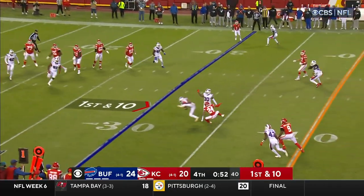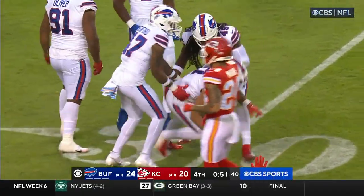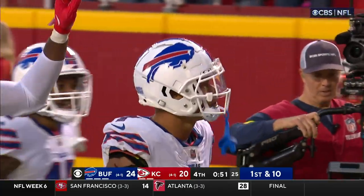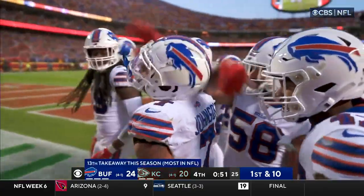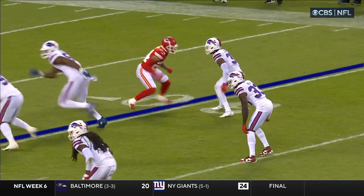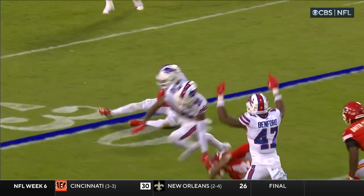First and ten. Mahomes intercepted! And that's Taron Johnson with the theft. Unbelievable! Von Miller breaks a double team and creates the pressure, and that's why you go get the closure — so he gives his defensive backs an opportunity, and Taron Johnson reads it. And because of the pressure coming in, he's able to jump the route. Shockingly, you do not see Patrick Mahomes make many mistakes in clutch situations. That's one he wants back.